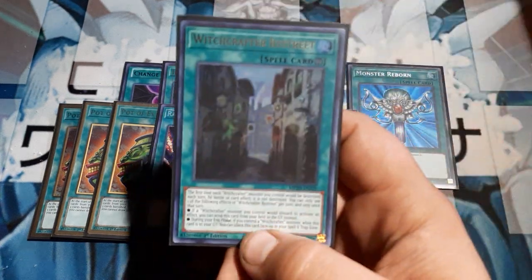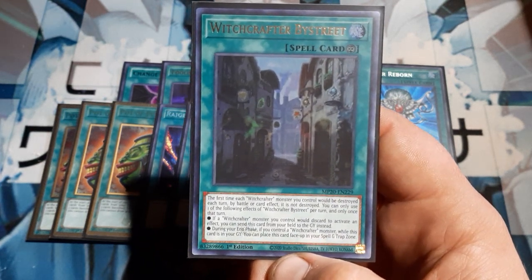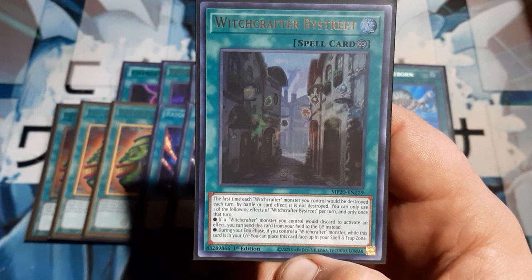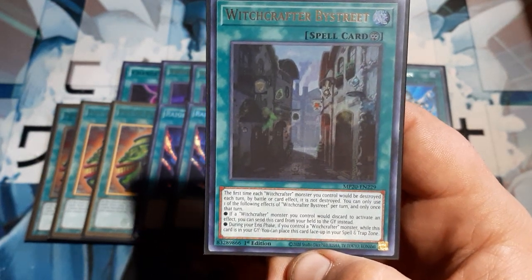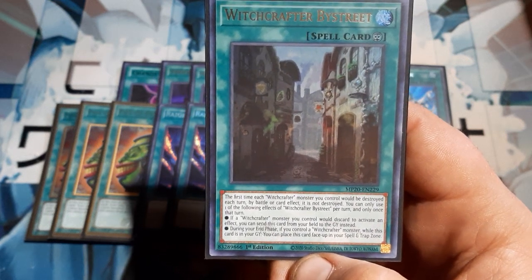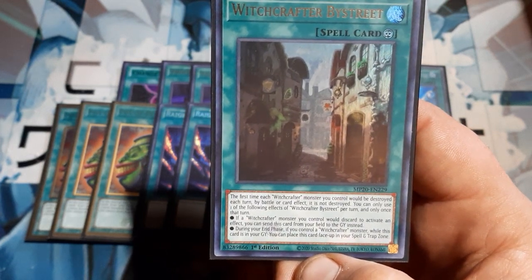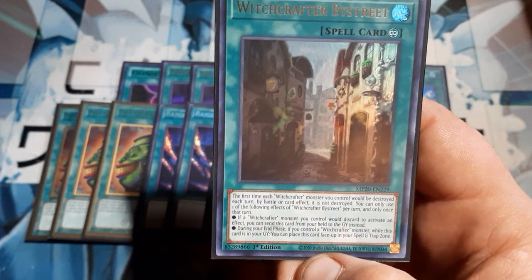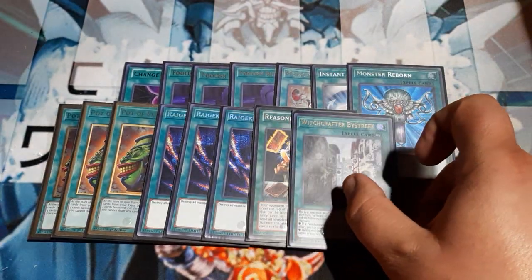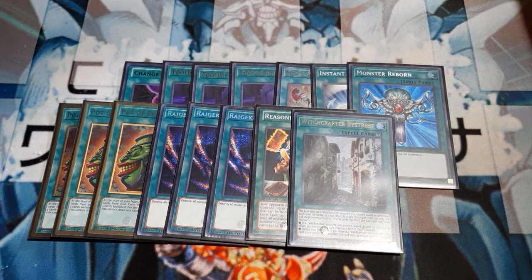We get a single copy of By Street. The first time each Witchcrafter you control would be destroyed each turn by battle or effect, it is not. Once per turn, you choose one of the following effects: if a Witchcrafter monster you control would discard to activate an effect, you can send By Street from the field to the discard instead. Or during the end phase, if you control a Witchcrafter while this is in the graveyard, place it back face-up in your spell-trap zone. So it just sort of cycles — very similar to how Golem Aruru does. Playing more than one feels cloggy, so just one.